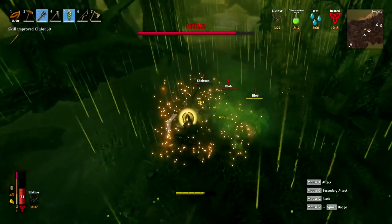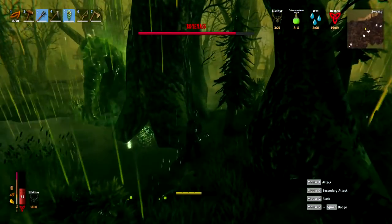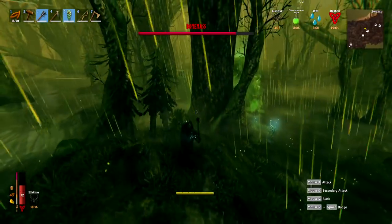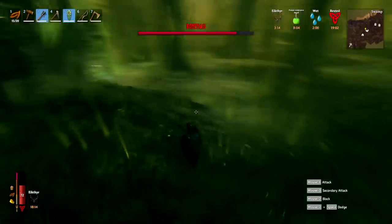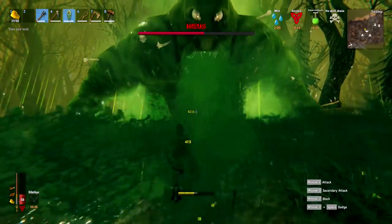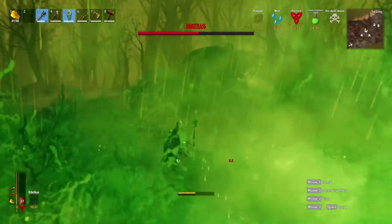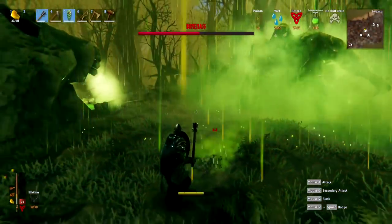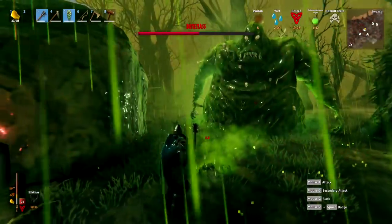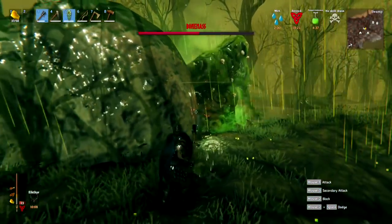The second attack is throwing blobs which spawn his ads. When he does this, try to anticipate where the blob is going to land, run toward it and get close, and as soon as the mobs spawn just unleash hell and kill them as quickly as you can. You really don't want the ads to mount up - get rid of them all as soon as possible.